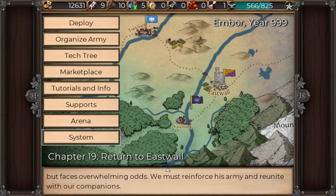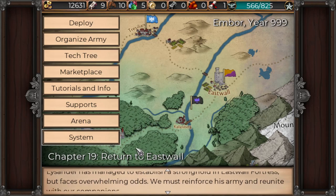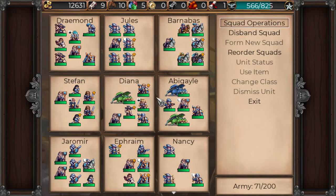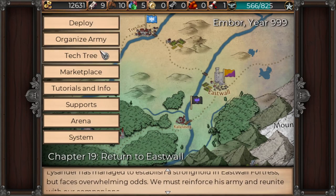Welcome back to Draymond Does Gaming, Draymond here playing more Symphony of War: Nephilim Saga, and we're heading into Chapter 19: Return to Eastwall. One thing I did do just off-camera is use XP scrolls and CP scrolls on a few people just to level them up a bit. Nothing major there.